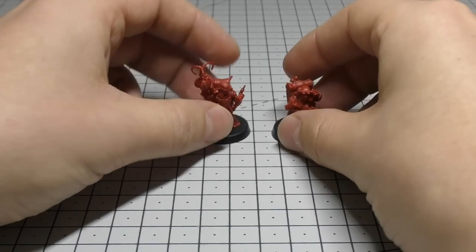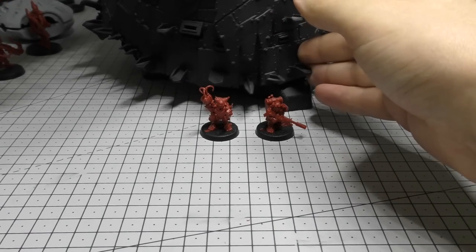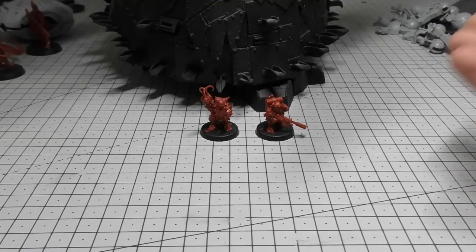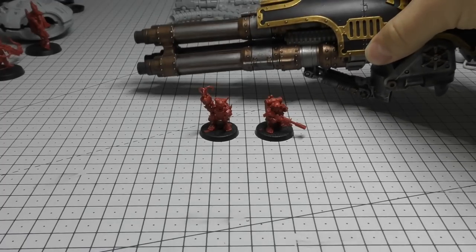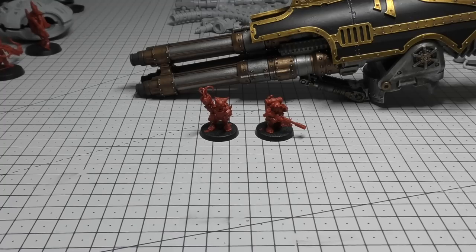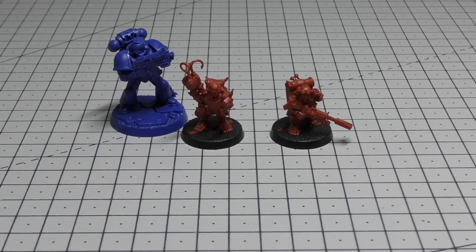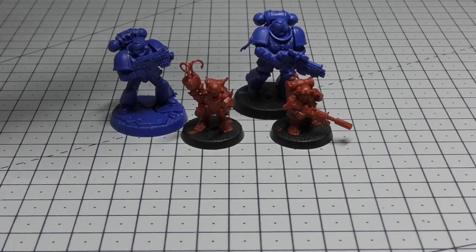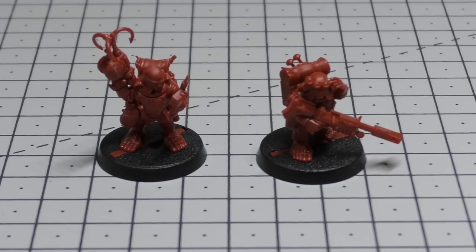Let's show you some size comparisons. This is how big they are next to an Ork Big Mech — you can't really fit it in the shot because these guys are so small. Then here's a size comparison next to a las-gun, so you get the feel of just how small these guys are — absolutely tiny even compared to a las-gun. Now of course I'm completely joking. This is a Space Marine — an Intercessor — and then the Chaos Lord. So yeah, these guys are tiny, but I thought I'd have a bit of fun with that.